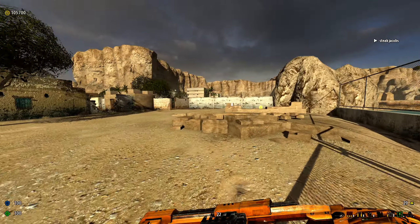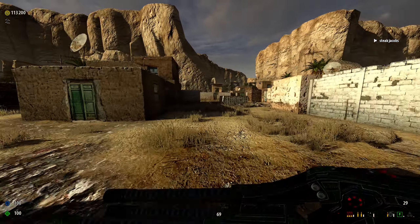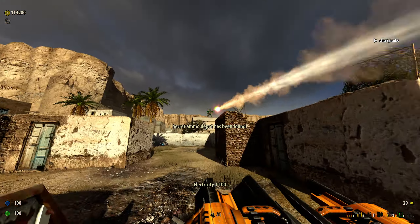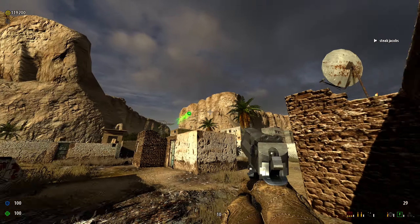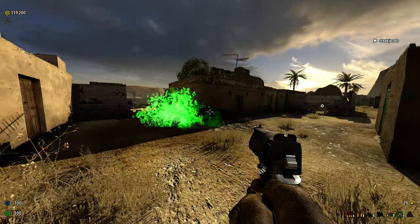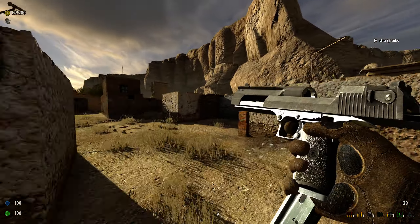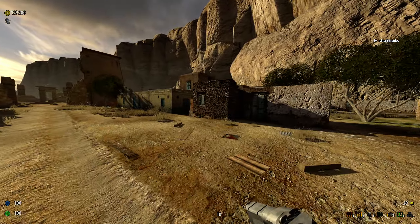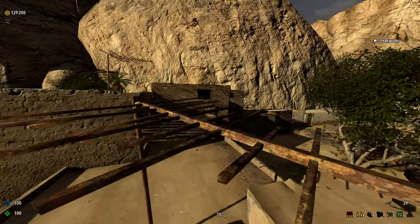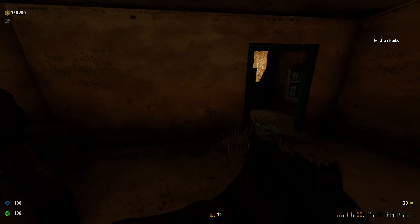I think whoever designed this place went a little overboard with them. Yeah, that's a fight, not too bad. And if you go over here, you'll spawn in a battle mech. Coming up here, you can get the ammo. Speaking of ammo, there is some secret ammo over here. Go and grab that.